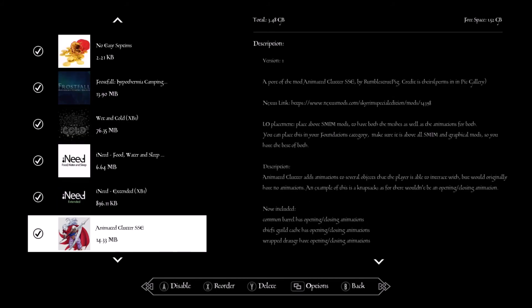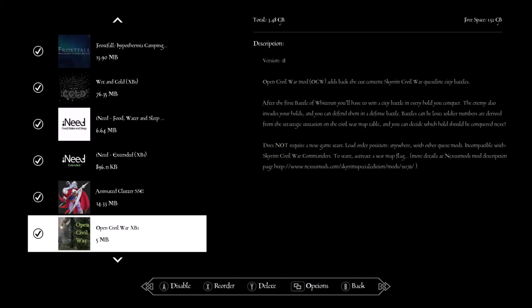Animated Clusters — this adds animations when you open sacks and barrels, so the barrel or sack actually looks like it's opening up. Open Civil War — this makes it so cities like Whiterun, Windhelm, or Solitude actually have to be fully taken over. To conquer an area like Riften, you actually have to take Riften out so the Stormcloaks don't have it under their banner — you have to take each hold.